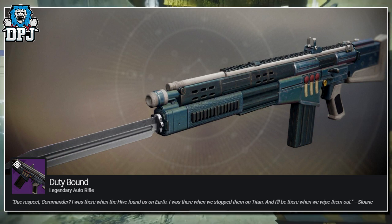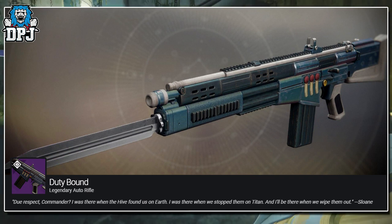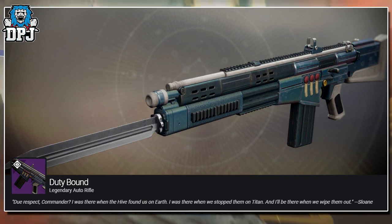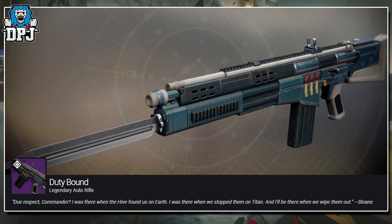The weapon's flavor text reads: "Due respect commander, I was there when the Hive found us on Earth, I was there when we stopped them on Titan, and I'll be there when we wipe them out. So long." Now when I first set eyes on this weapon it really surprised me with its design — I love it for sure and can imagine it will look great with different shaders applied.